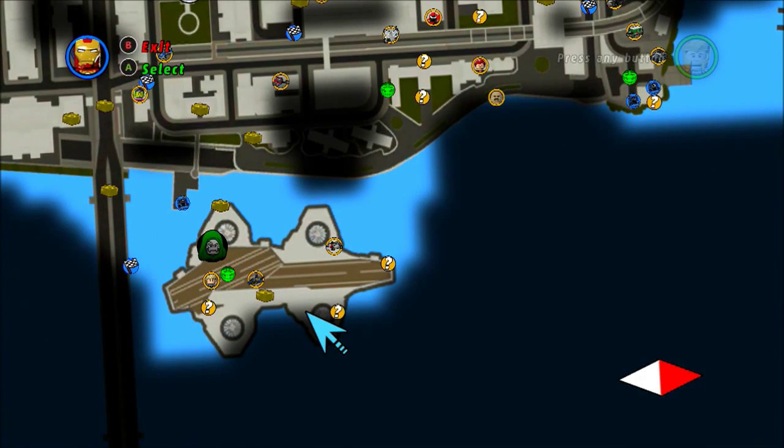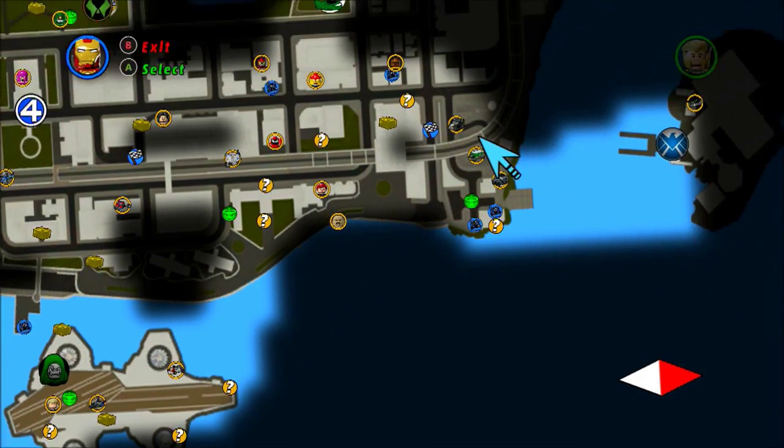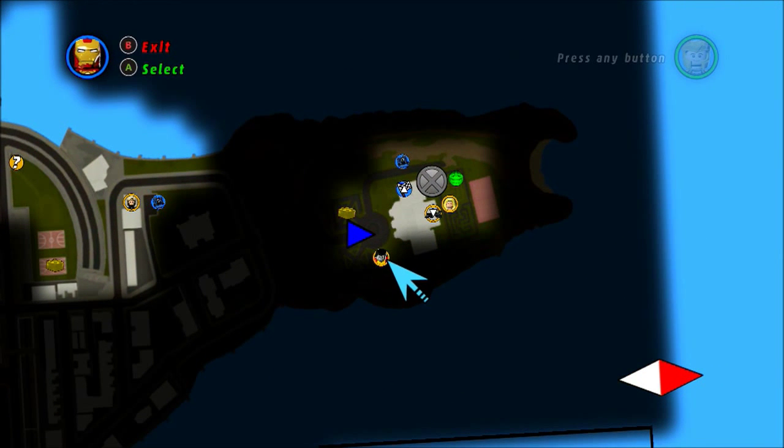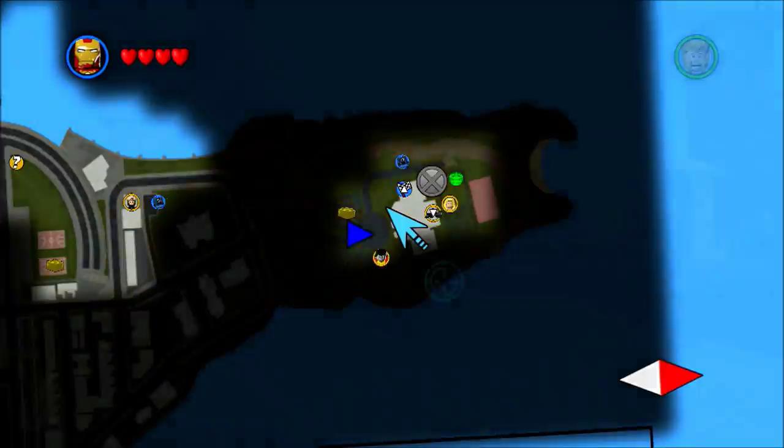What's up, how's it going everybody? It's JuicyBoxMan here with the guide for LEGO Marvel Super Heroes. This is the Fastball Special Achievement, which requires you to perform a special throwing move as Colossus on Wolverine.